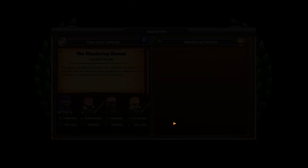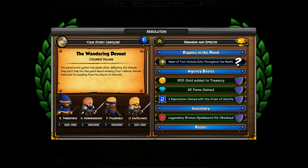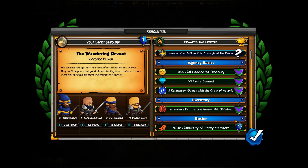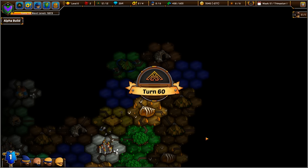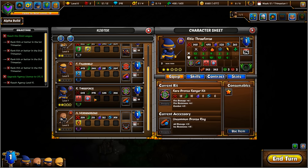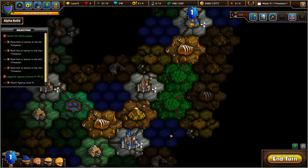Victory! The adventurers gather the spoils after defeating the thieves. They can't help but feel good about stealing from the robbers — serves them well for stealing from the Church of Astros. 1,800 gold, 50 fame, two reputation gained with the order, a Spell Sword kit, and 75 experience gained for all party members. I forgot that we can only equip this in the major cities.